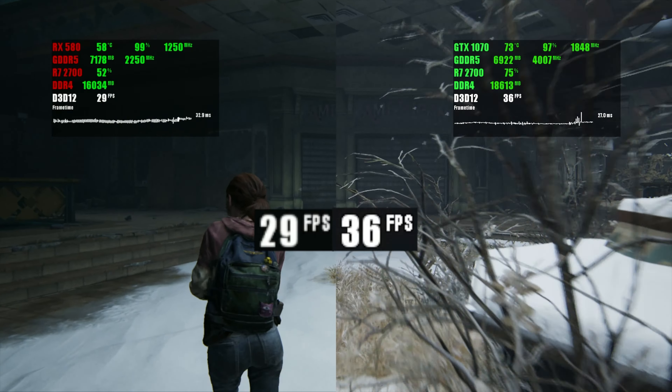In Ghostwire Tokyo, both cards provide pretty playable frame rates, even with screen space global illumination turned on. Impressive stuff for the age. The GTX 1070 performs especially well, managing to maintain an average 60 FPS, which is pleasantly surprising and makes for genuinely playable frames.